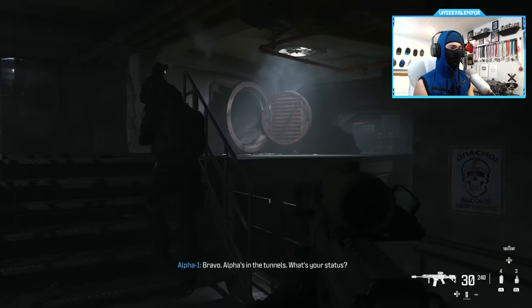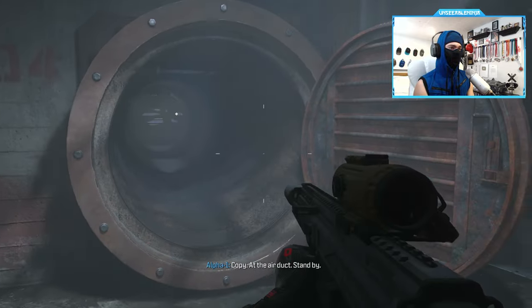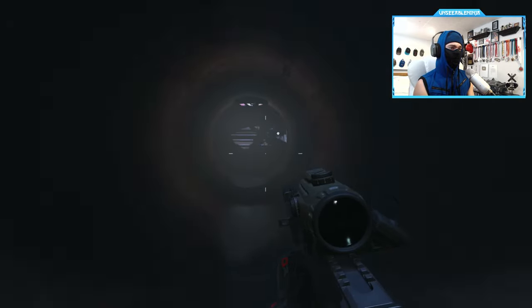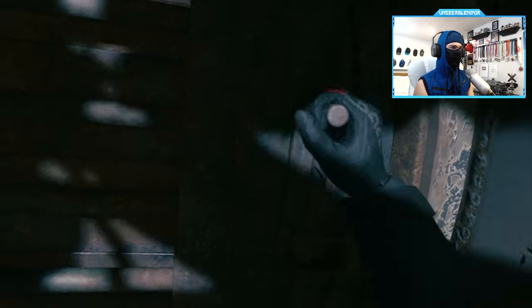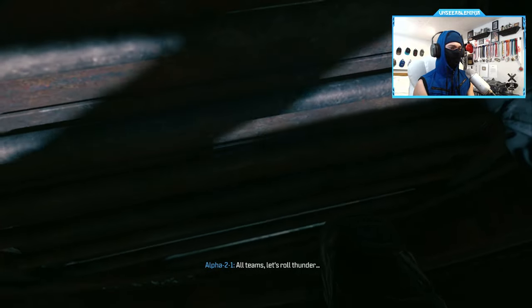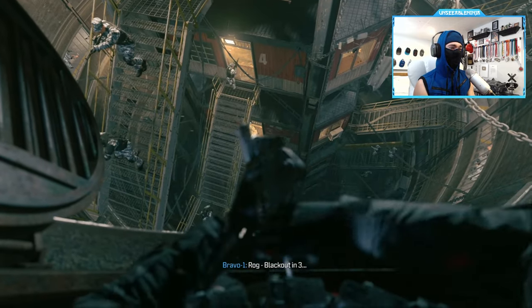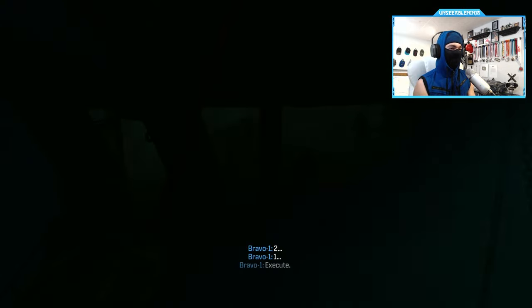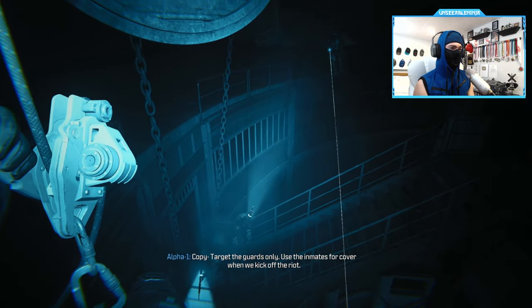Bravo. Alpha's in the tunnels, what's your status? I saw the control roof, waiting on you. Copy, at the air duct, standby. Why do I have to go first? All teams, let's roll thunder. Bravo's all the block. Watch Blackhound 3, 2, 1. Station cube. Nice, night vision's on. Oh there I was waiting for it. Bravo's got the keys. Copy. Target the guards only. Use the inmate for cover when we kick off.